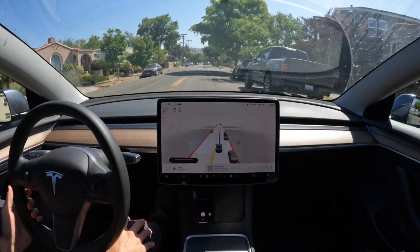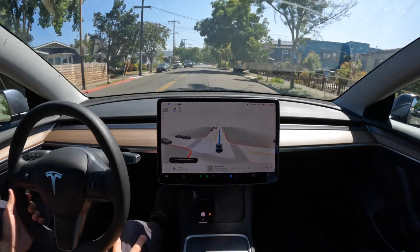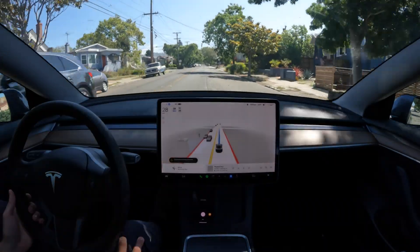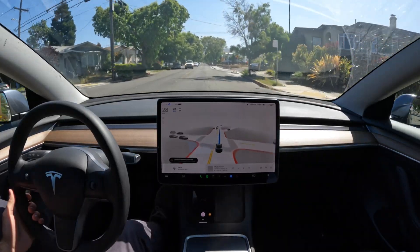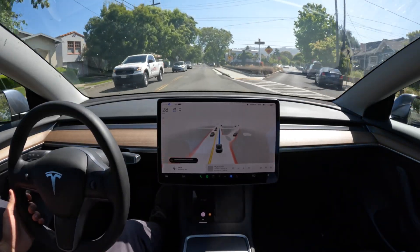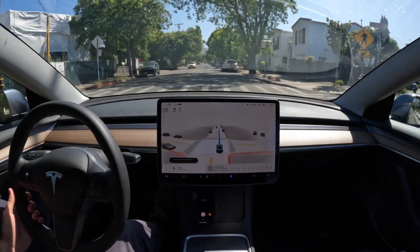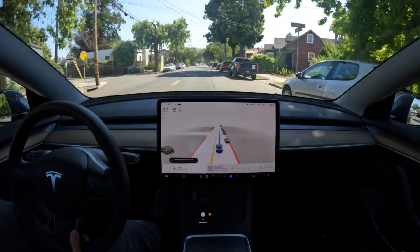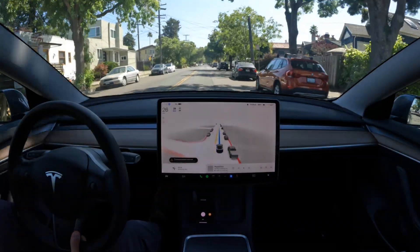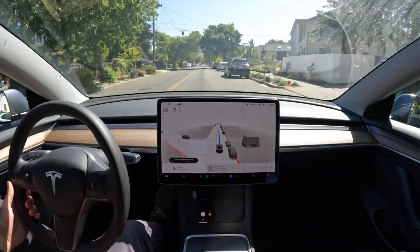Hey everyone, welcome back to another FSD Beta 10.12.2 video. I've got a good one for you today — a follow-up to my last video where the car drove like a maniac. If you haven't seen it yet, I've linked it in the description below, so definitely watch it before this one. This video is testing the same loop in three different FSD modes: Assertive, Average, and Chill. We see some super interesting results, so this will definitely become a staple testing location for future builds.